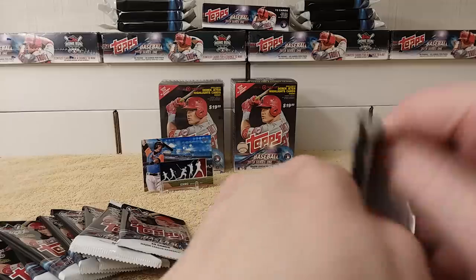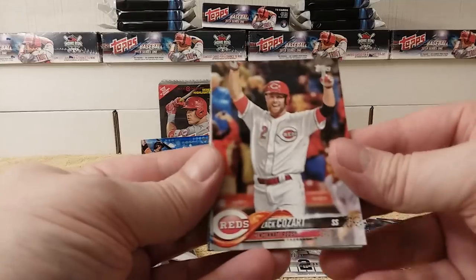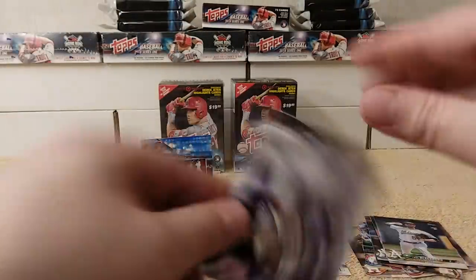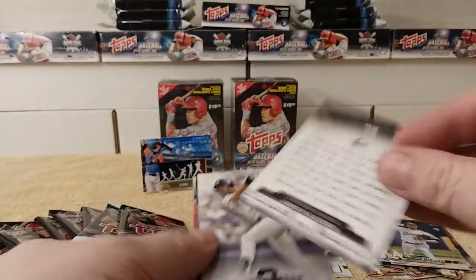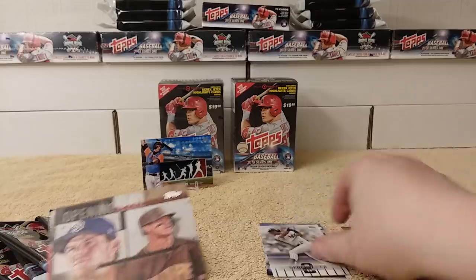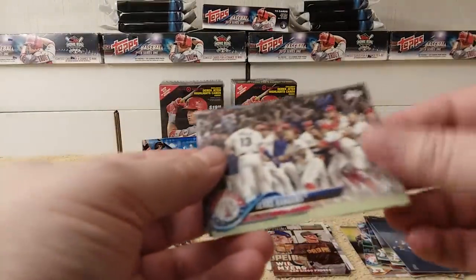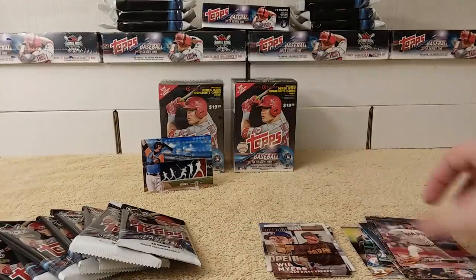Next pack: Zach Cozart, Luis Perdomo, Paul Blackburn, Roberto Alomar Legends card — cool, I don't think I have that one yet — Derek Jeter Highlight card, Will Myers Opening Day card insert, Neil Walker Texas Rangers theme card, Andrew Miller, Matt Moore.